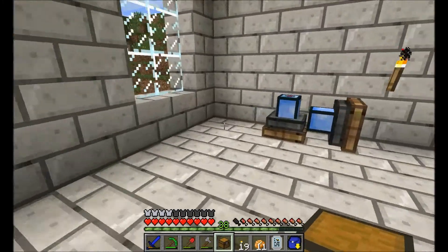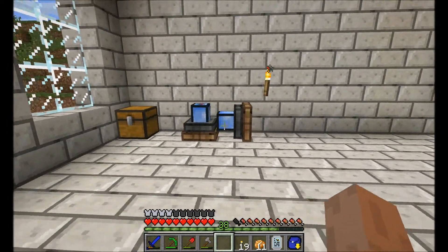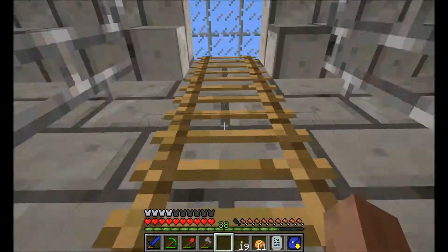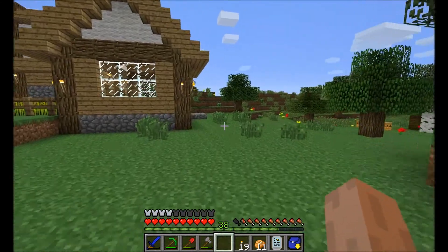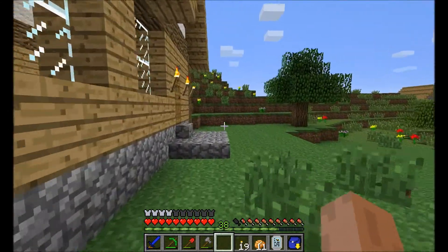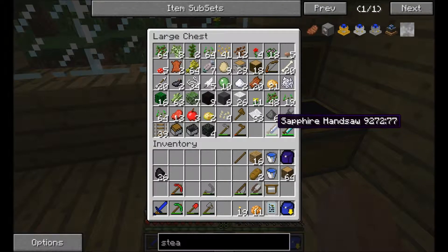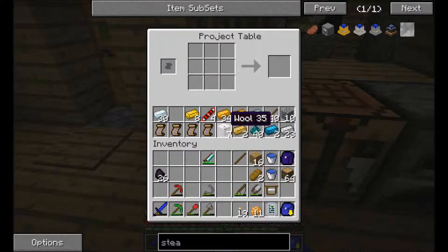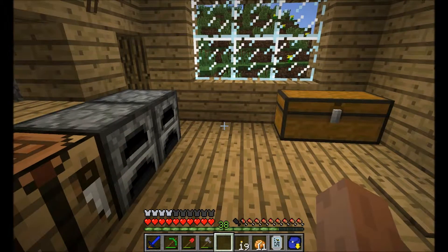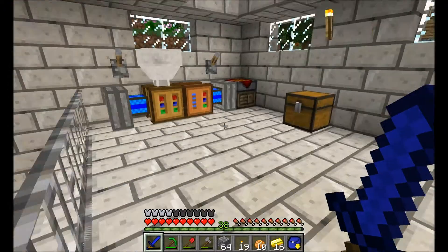Then comes the Red Power stuff to automatically keep them supplied with coal. We're going to need the diamond hand saw and a few other things. Let me go find some supplies and I'll be right back. Okay, I think I've got everything I need now.